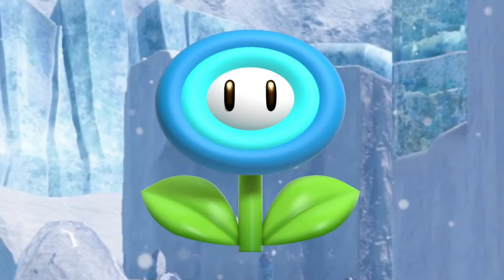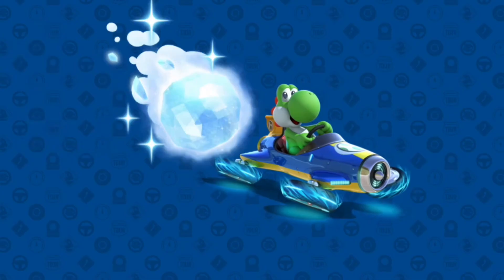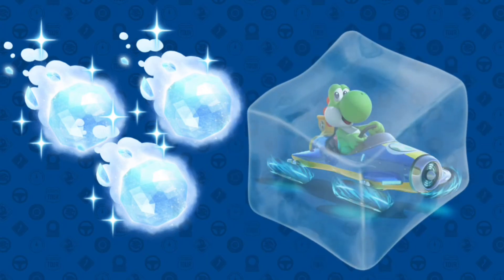The 4th item on the list is the ice flower. This item is similar to the fire flower, but instead of making the player spin out on one hit, it will slow them down.